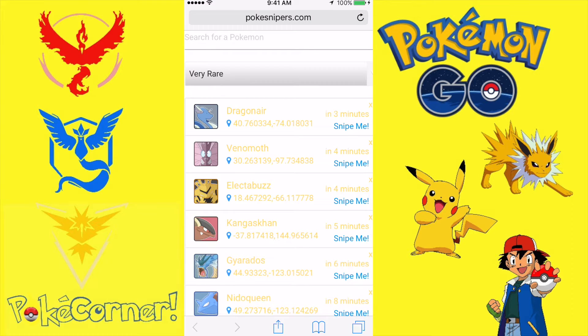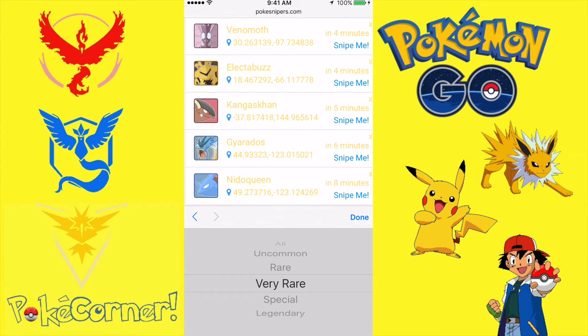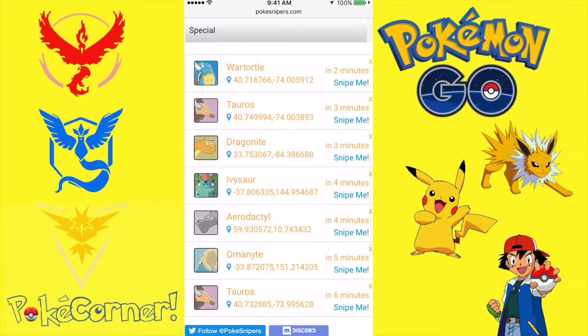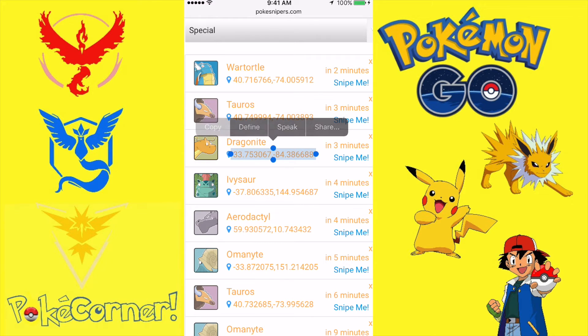We're on Poke Snipers, like I've showed you before. If you haven't seen that video — 'How to Catch Pokémon with Poke Snipers' — make sure you go check it out. It'll be in the description below. So let's find something cool. Aerodactyl, Dragonite — let's get Dragonite. Let me copy these coordinates. I hate copying this, it's so hard sometimes. There we go. Copy. Let's go back to Pokémon.